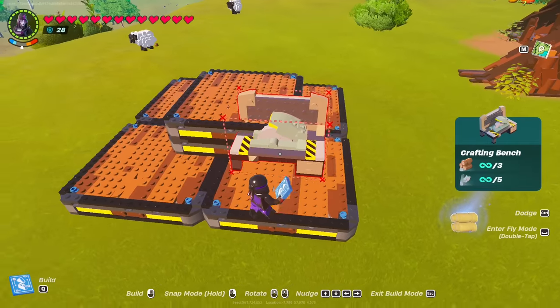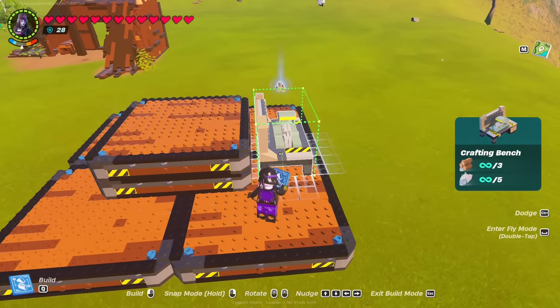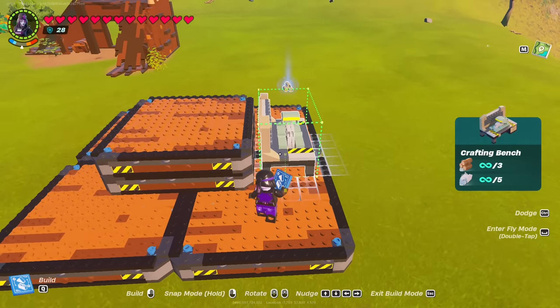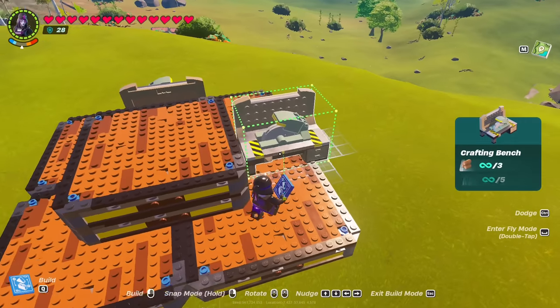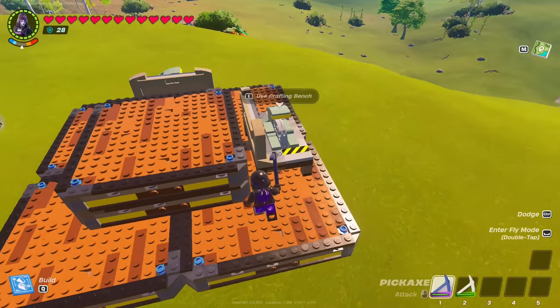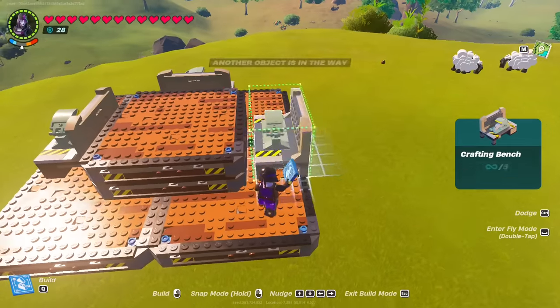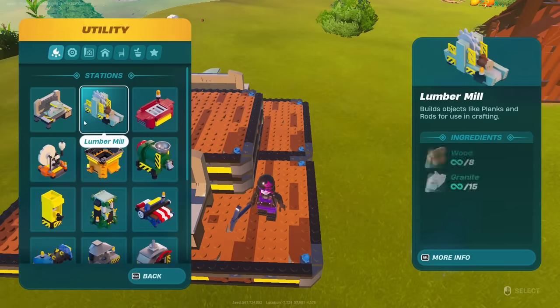The next part is the crafting bench. The reason why it has to be the crafting bench is you are going to use the back of the crafting benches to encase that like so. Rotate it like so — two more, one more.